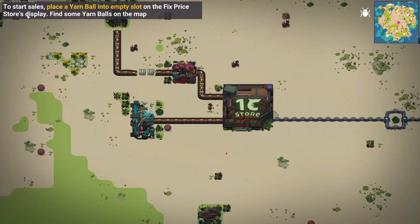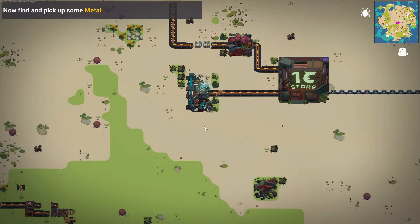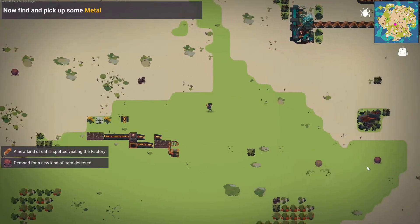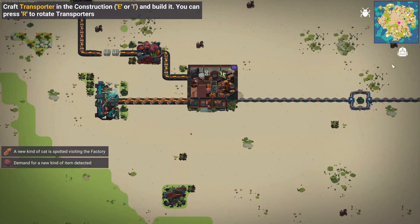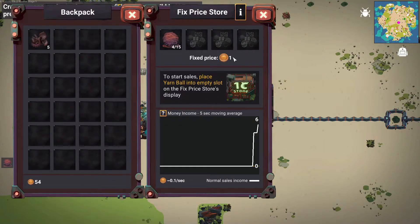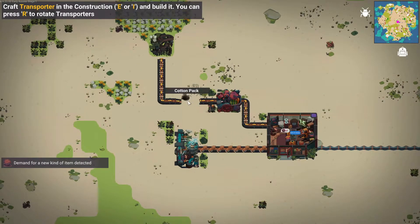To start sales, place a yarn ball into an empty slot on the fixed price store display. Find some yarn balls on the map — there's one. Oh, there's cats! Let's get some yarn balls. A new kind of cat is spotted visiting the factory. I can pick things up within range. Got a good reach. So yarn ball — let's take one and put it here. Its price is one coin. Place yarn ball in empty slot on the fixed price store display — done.